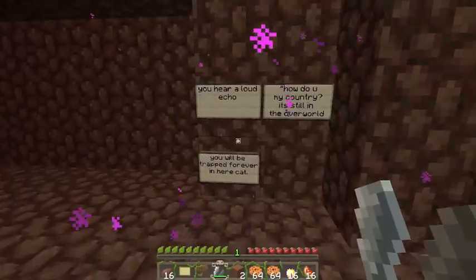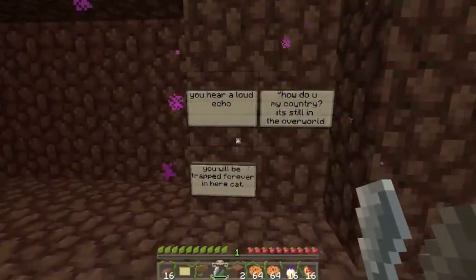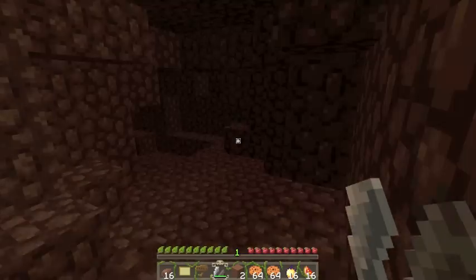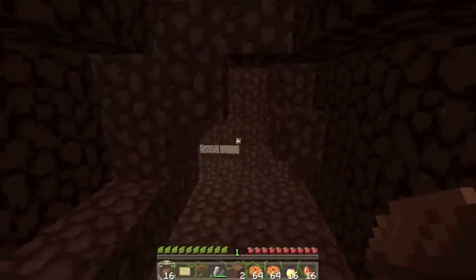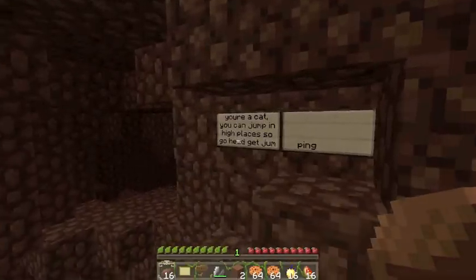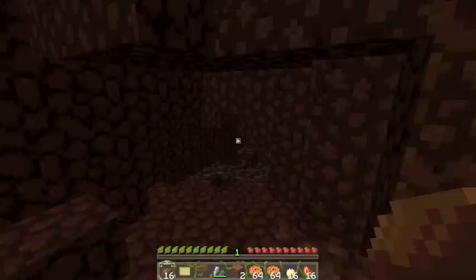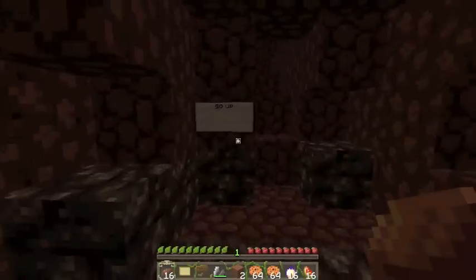So I'm going to spawn this in and go on to the nether, because there was no way for me to do anything else without it. So I got to the nether. You hear a loud echo. It's still the overworld. 'You will be trapped forever in here, cat.' I'm confused. Basically this is a good place to help the creator get through it, because I want them to have a good experience with map making. I want them to go on and make more.